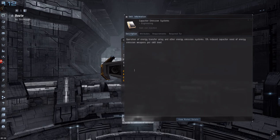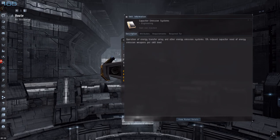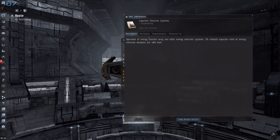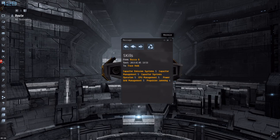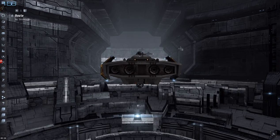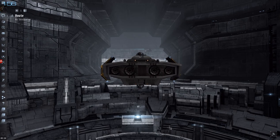The Capacitor Emission System is really not needed, but you can scale it up if you want — it's for the energy emission weapons, etc. So that is basically it. Please like, comment, and subscribe, and if you have any suggestions, please leave it in the comments below too.